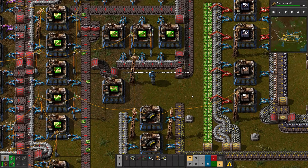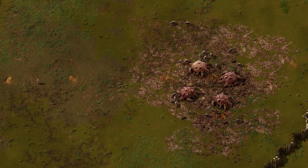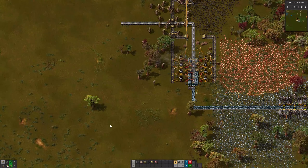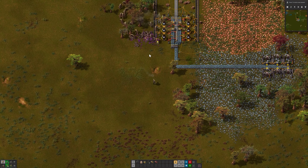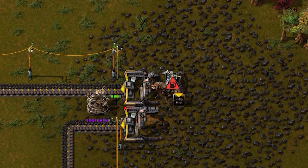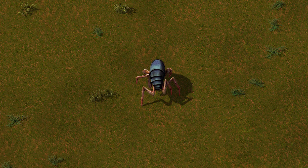Since you must expand endlessly, you will eventually run into the local inhabitants. They hate pollution and get in the way of progress. As soon as they start to smell the glorious smoke of industry, they'll start to ferociously tear and eat everything that you worked so hard for. Additionally, just like real life, the pollution gives them genetic defects that will make them infinitely stronger.